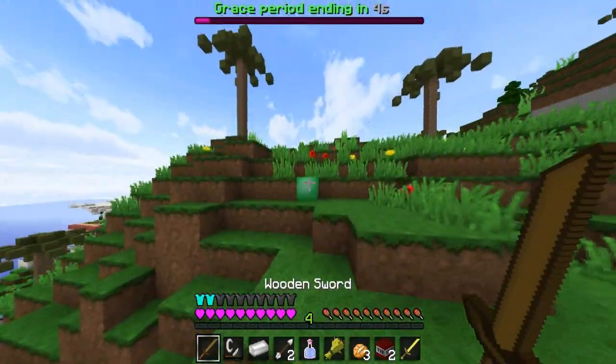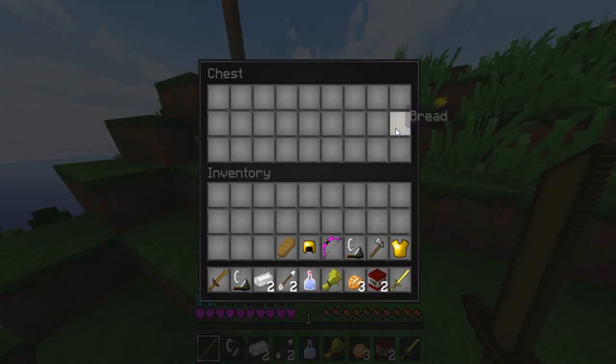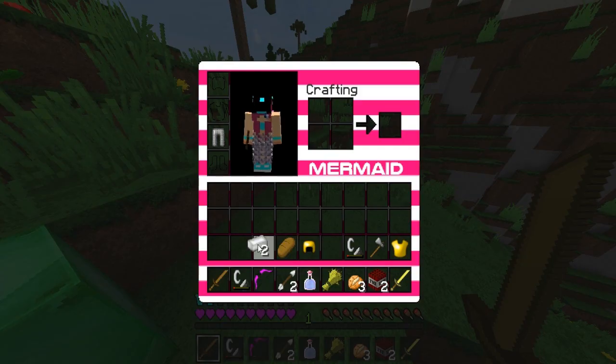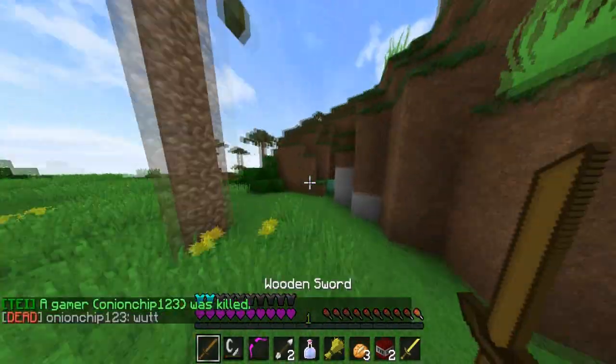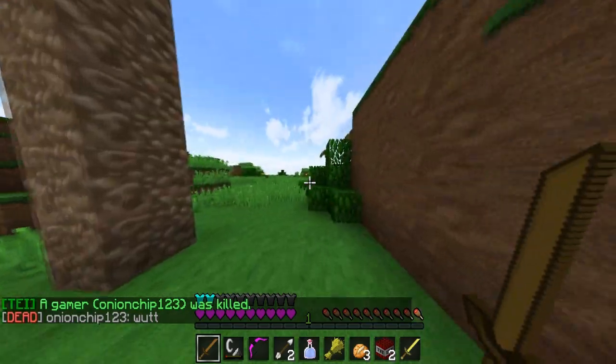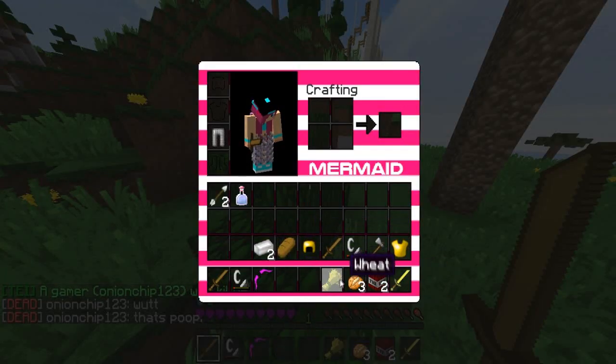You guys will notice some other things, especially with what's in my hand right now. You guys will see something that's totally cool about that. And now you've just seen another one of the other things — this bow. This is a custom bow from a texture pack; I just changed the colors. It used to be a reddish kind of color and I've made it pink, so yolo.